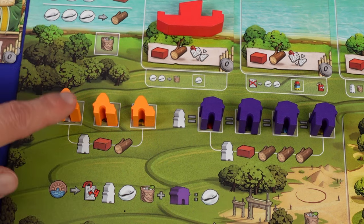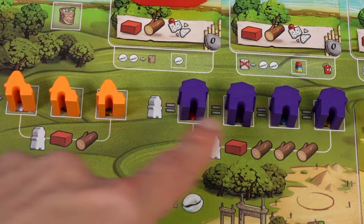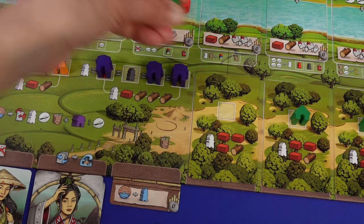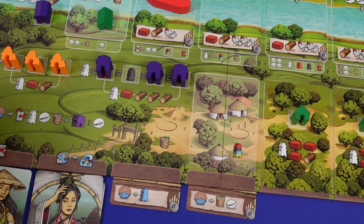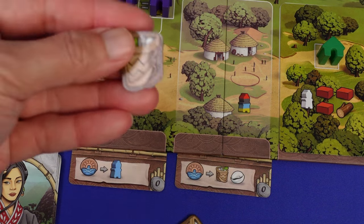You can build buildings: farms to gain benefit at harvest, outposts for stored resources at harvest and worker colour flexibility — trust me, you need this one to make your life easier. And huts for allowing you to add cards underneath for income plus extra worker placement spaces. So you can assign workers to these spaces to gain the benefit.